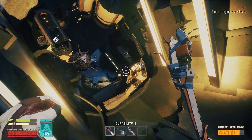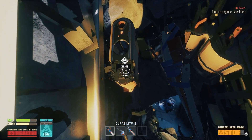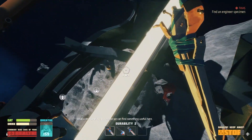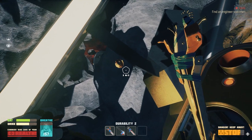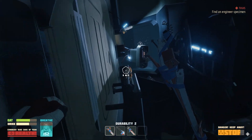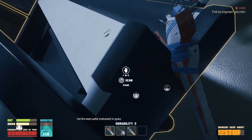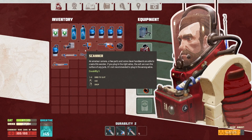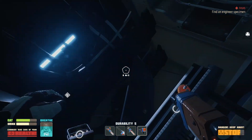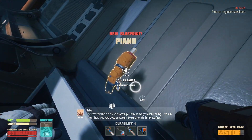Gotta be something here. Okay, let's take a look at this one. Oh, can we go inside this one? What a strange place, but maybe we can find something useful here. Hello — oh, you're a new color. Oh no, that's just metal, never mind. Not the most useful instrument in space, but I'm still gonna scan it. Oh hold on — hey, we learned piano!